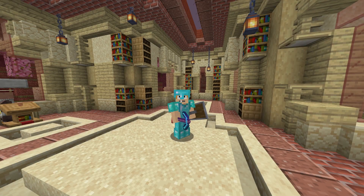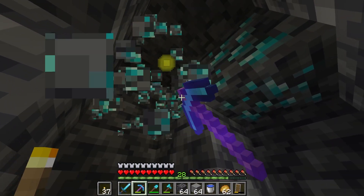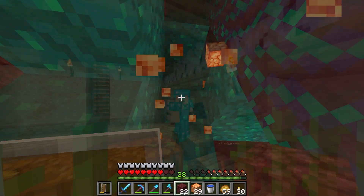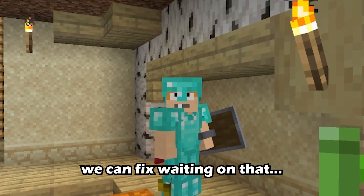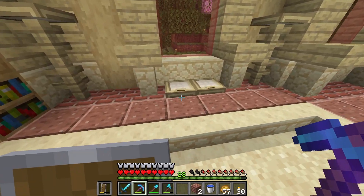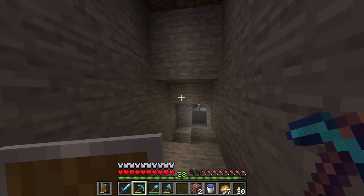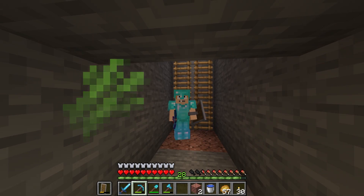Welcome back! Between episodes I spent some time gathering resources like redstone and shroom lights, and painstakingly waited for some sugar cane to grow. Now we stand in the library ready to step up our emerald game. If we head down this hole I'll show you what we've got to do — we have to mine out this area so we can build the sugar cane farm. Let's get straight to it.